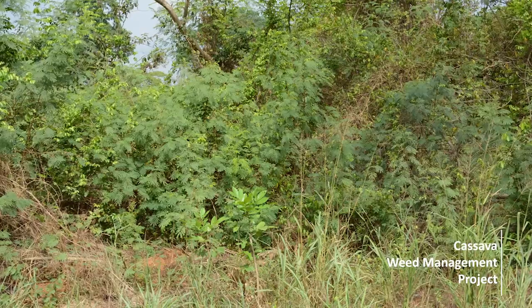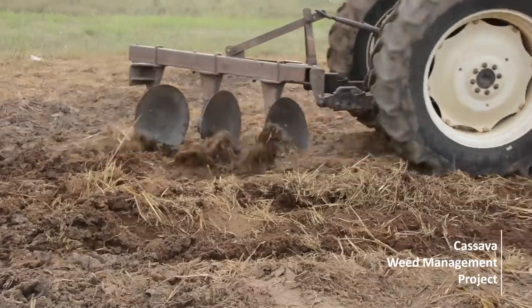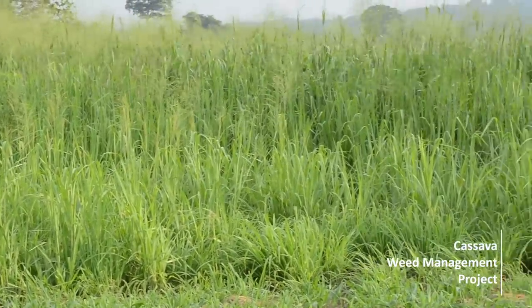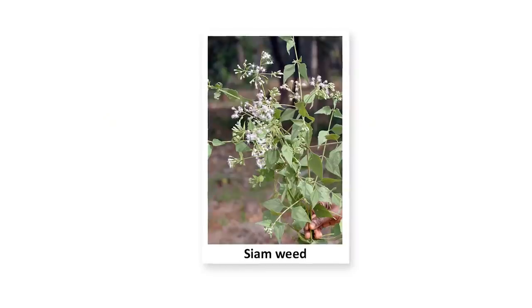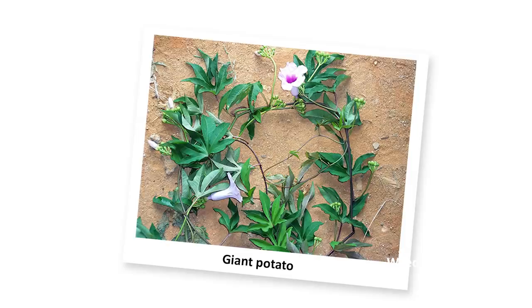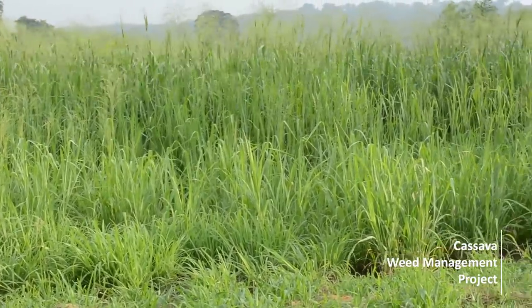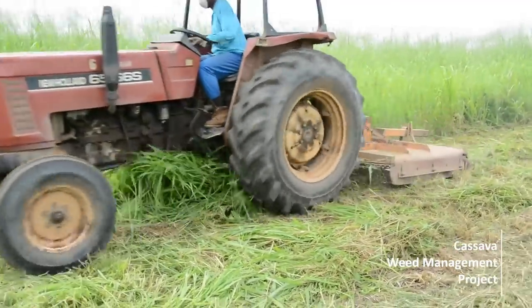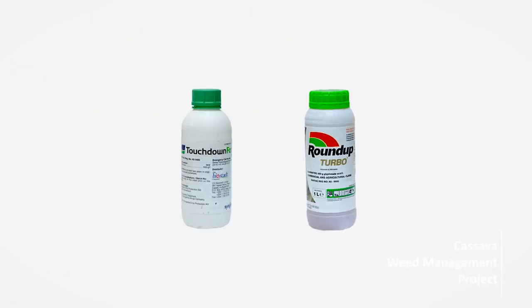Two: If the vegetation is an older fallow with trees, shrubs, and broad leaves and too tall to go over with the sprayer, slash the vegetation and plow. If the vegetation is a grass fallow with perennial weeds such as pear grass, guinea grass, siam weed, sensitive plant, or giant potato and too tall to go over with the sprayer, slash the vegetation and wait for two weeks to allow regrowth.